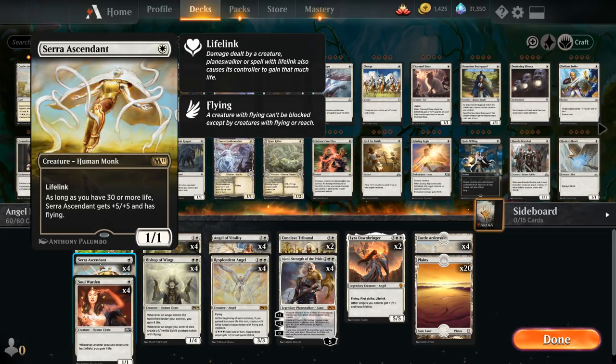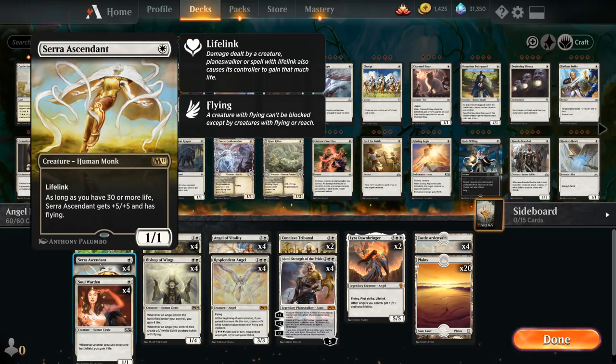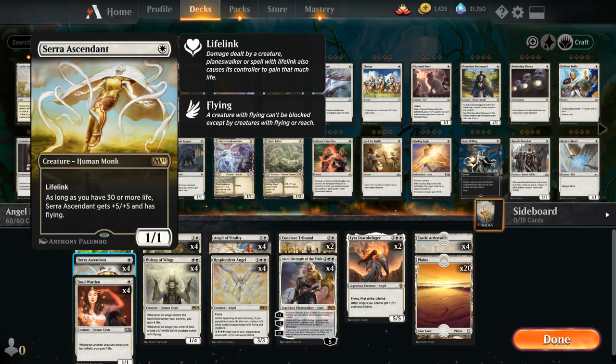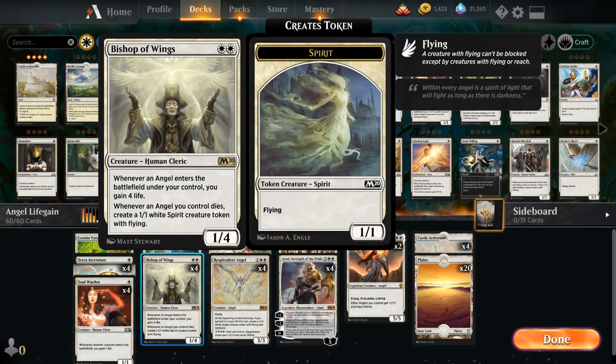So it can potentially be a 1-mana 6/6 with flying and lifelink, which is quite a bargain. Getting up to 30 life in this deck should not be a problem since we've got a ton of ways to gain life. We also have a bit of an Angel sub-theme in the deck, pronounced by the addition of Bishop of Wings, a 2-mana 1/4 saying whenever an Angel enters a battlefield under our control we gain 4 life. That's another great way to get up to 25, 30, even 35 life for cards like Ajani's Strength of the Pride.